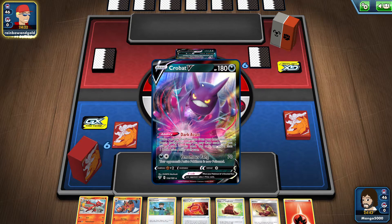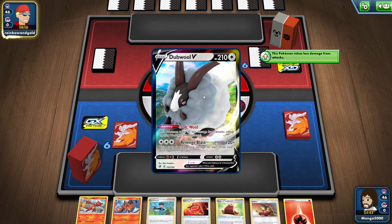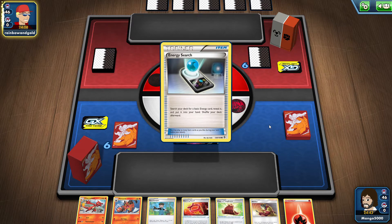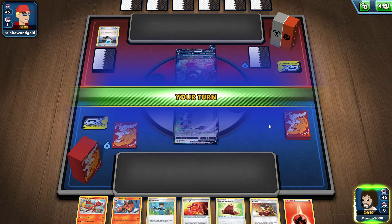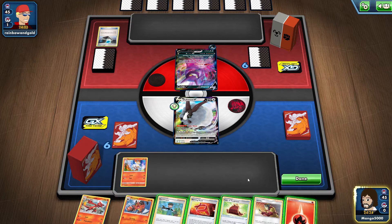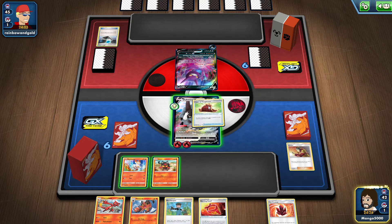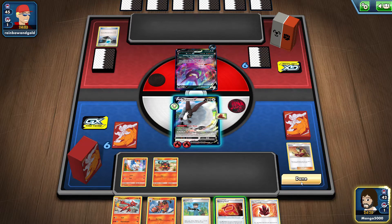Crobat V — that's one of the newer ones, it's from Darkness Ablaze. A lot of dark type V cards in that set. I'm not quite used to seeing them yet, but that won't stop me from winning. We got Scorbunny so we're gonna throw him on the bench. We're gonna play Welder and power up our Dubwool. Got a Litten so I'll throw him in there, and then we're giving Dubwool the Cape of Toughness. We're gonna save our Burning Scarf for later.